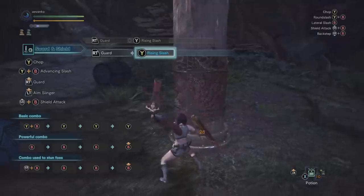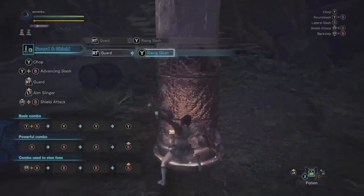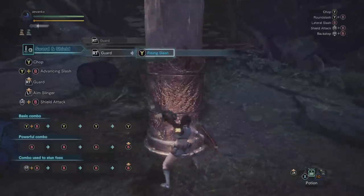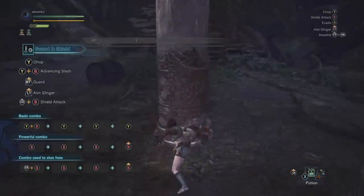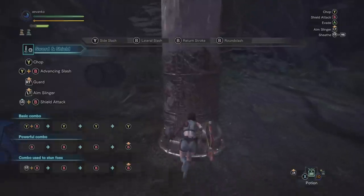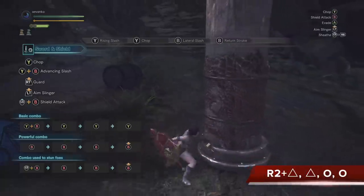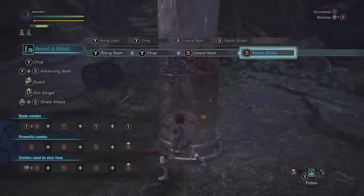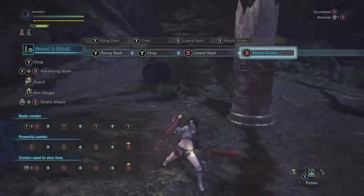The rising slash is actually really good — it reaches really high and can start the triangle button combo, giving you another way to begin the combo with an extra move without moving forward too much. One popular combo for people who want to cut off tails is the rising slash then triangle, triangle, circle, circle, circle, circle — or triangle, triangle, triangle, circle, circle, circle. That allows you to avoid the final dual shield-sword finisher. You can even shorten it to a rising chop, triangle, circle, circle for quite a lot of damage and hits without moving forward in a very short span of time.